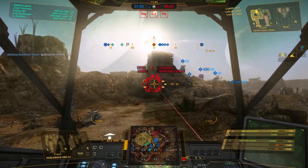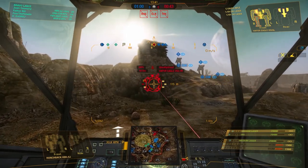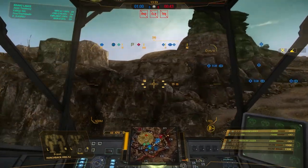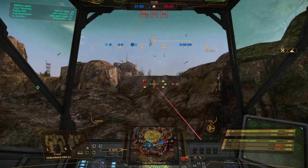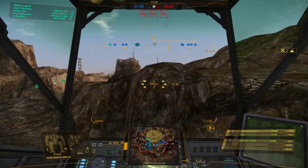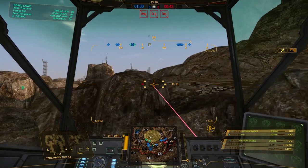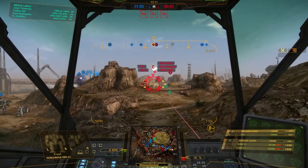For those of you who are very astute viewers, you've already noticed something very specific and different about this Hunchback, and that's because it is a 4J variant. Most of you are used to seeing a Hunchback build with a couple of backup lasers, but the predominant feature is that big ballistic weapon in the right shoulder. This build is a little bit different from that — it's a departure from a standard build — and that's because this build has two LRM-15s in the right torso.